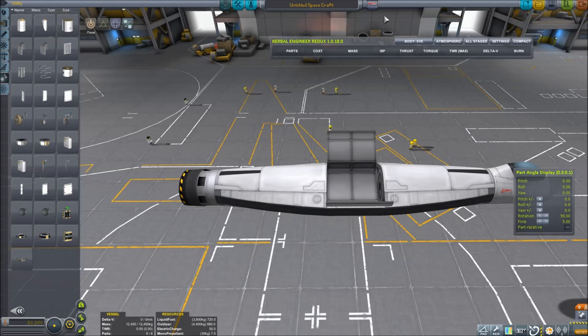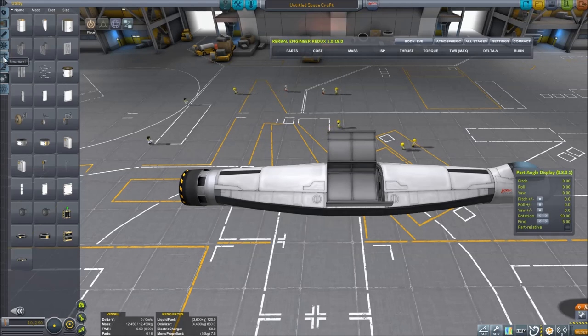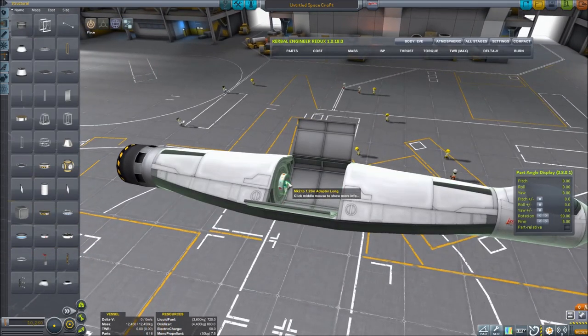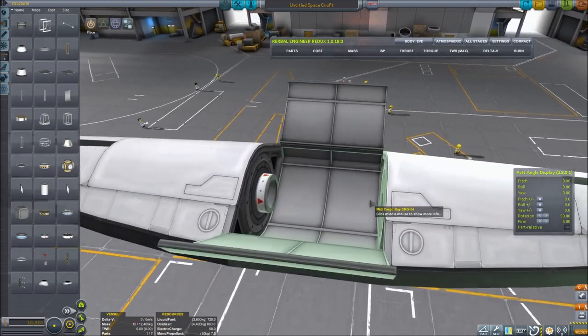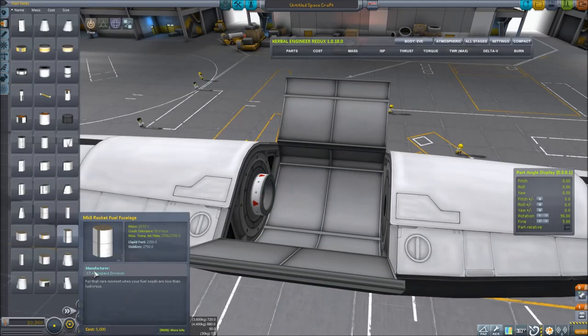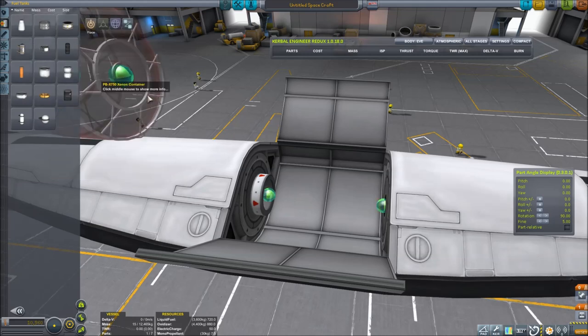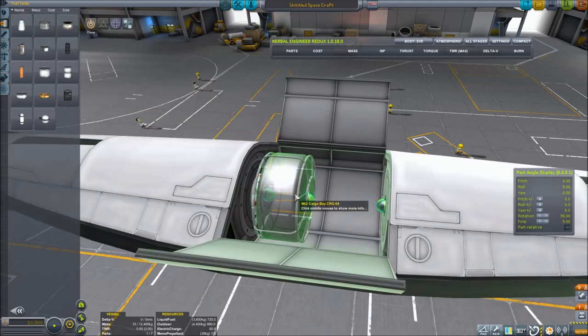Next I'm going to put in our payload. What you decide to put in here is not important — we just want to put something useful so we can say this is a practical design. I'm going to put the payload towards the back of the cargo bay because that is helpful for stability and weight distribution, which I'll talk more about later.